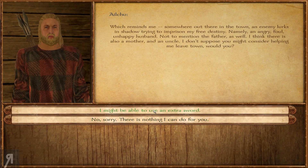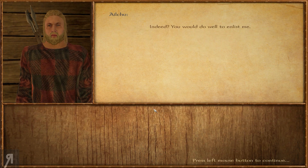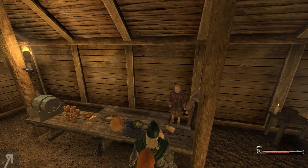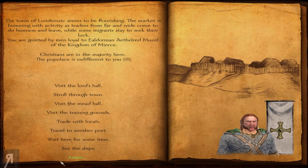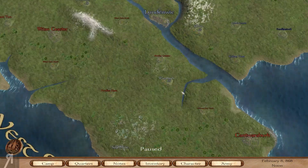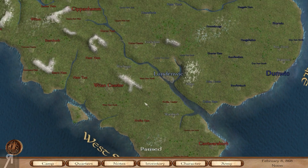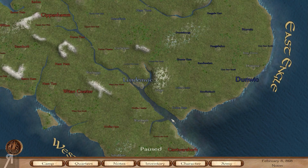I've always been a warrior. Somewhere out there an enemy lurks in shadow trying to imprison my free destiny - namely an angry, foul, unhappy husband, not to mention the father, and also a mother and an uncle. I don't suppose you might consider helping me leave town - might be able to use an extra sword. He's joining for 300 - I'm not going to afford that. There might be a compatibility problem with our people as well. Unfortunately I can't find a ransom broker or slave trader, so I'm going to have to maybe go down to Canterbury. Thank you very much for watching and I will see you next time.